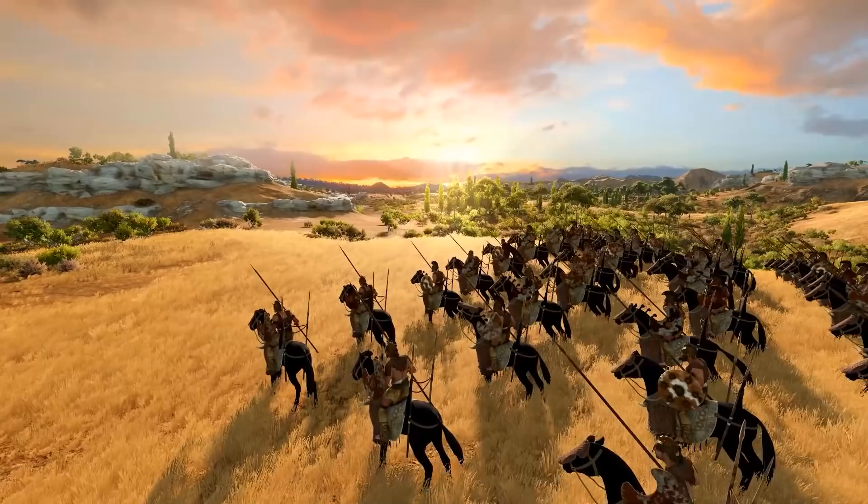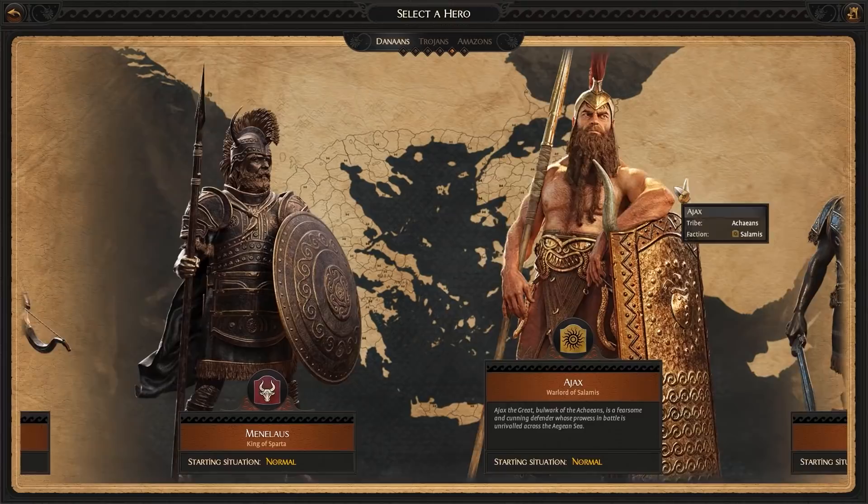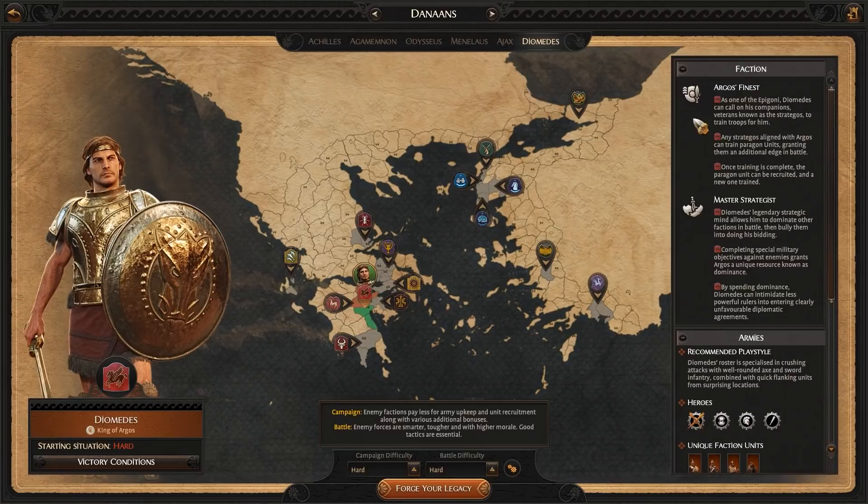Put simply, they're stronger versions of regular units, earned as you progress through the campaign. All characters play differently, so it makes sense they acquire their Paragons differently too. In this video, we'll take a look at Diomedes and Ajax and how they recruit their Paragon units. Let's start with Diomedes.